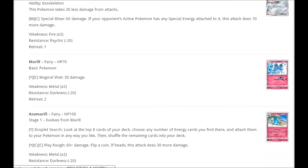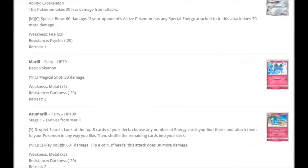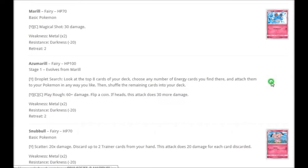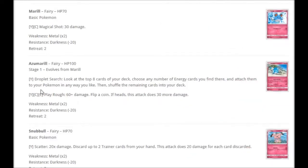Let's move on to the Fairy types. First off we've got this awesome looking Marill with a water background — sort of jumping towards you with arms out, like 'catch me, cuddle me, I'm lovely.' Fairy energy for Magical Shot does 30 damage. And that evolves into a very interesting Azumarill card. I don't know what he's staring into — he's probably lost his keys or something. Although I do have to say I like the artwork. For one Fairy, Droplet Surge: look at the top eight cards of your deck, choose any number of energy cards you find there, attach them to your Pokemon in any way you like, then shuffle the remaining cards into your deck. Very, very good card to speed up Fairy type decks, although it does leave you very vulnerable to your opponent taking a one prize KO.